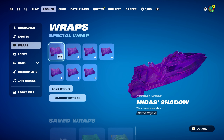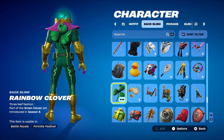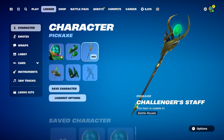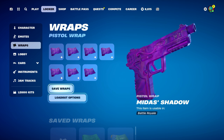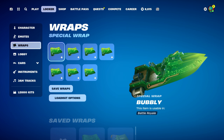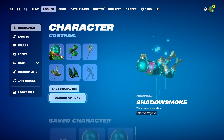Combo 4: Back bling is Rainbow Clover, part of the Green Clover set introduced in Chapter 1 Season 8 — using it for the green design. Pickaxe is the Challenger's Staff, introduced in Chapter 5 Season 2 from the ranked play rewards, earned through survivor storm phases. It works very nicely for the green and gold design, and was pretty easy to unlock. It goes very nicely with the standard style of Mysterio.